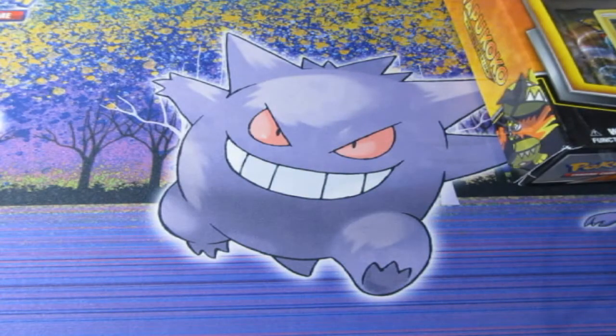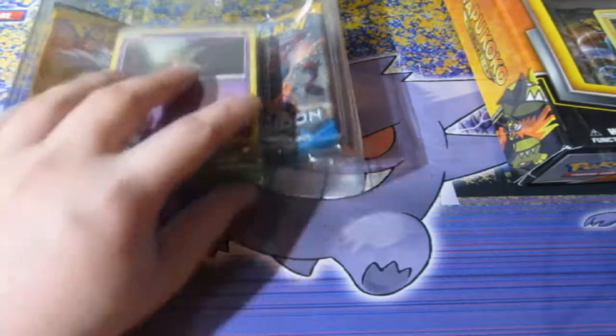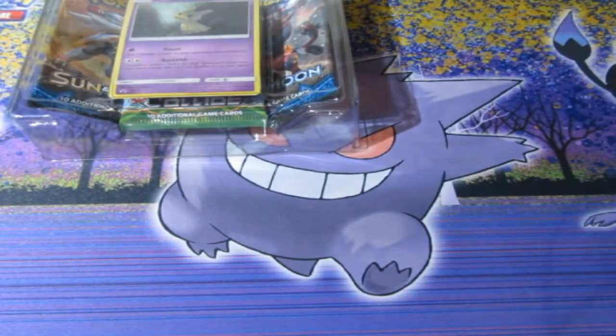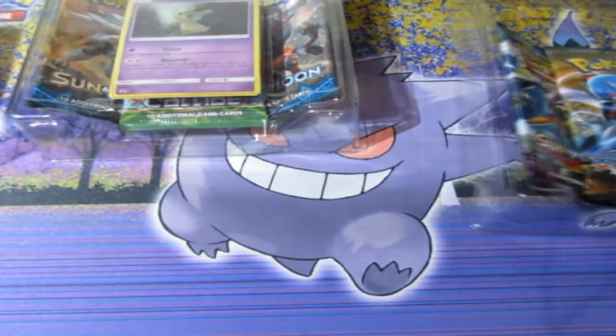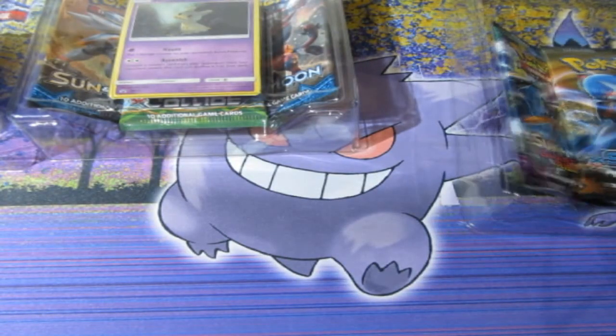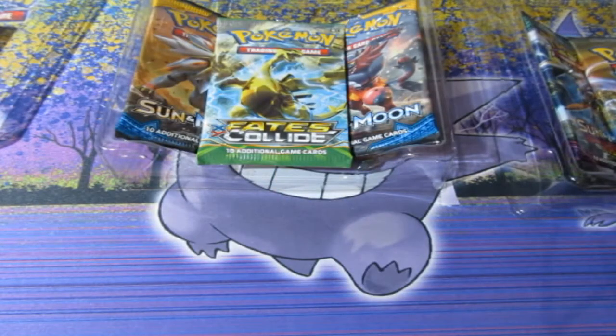I'm hoping to get anything good out of these. It's hard to say because these are old and pull rates were a little bit different back in the day. Just to tell you truthfully, if you want to know how much these packs are worth now — I don't want to say, because some of these packs could possibly be worth quite a lot more sealed. Tapu Koko has one of the worst packs in the game: Steam Siege, which is disgusting. But Mimikyu looks like it's got a fantastic pack — Fates Collide.